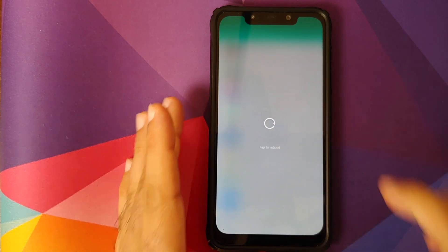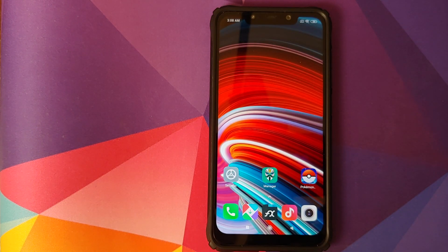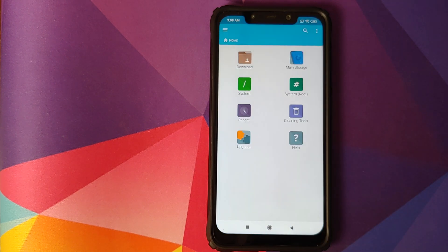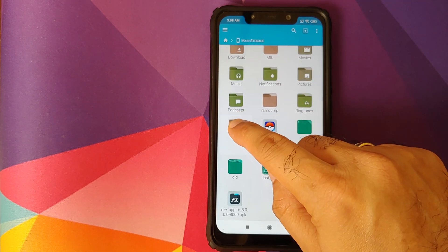Reboot your device. Once back in Android, unlock your device. If you have a custom recovery installed — in my case I have TWRP installed — apps like Pokémon GO and Fortnite also scan your device for that specific folder name. We'll use a file manager to address this; I'm using FX File Manager. Open it, go to main storage, and you'll find a folder called TWRP.